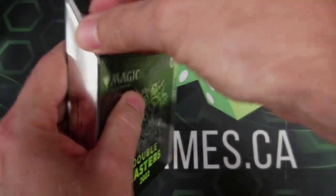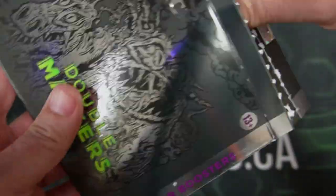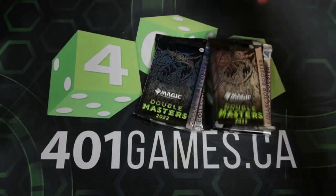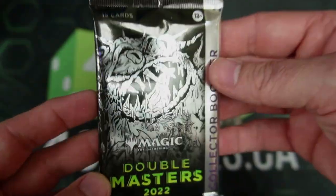Did I go the wrong way in the tab? I hear everyone does that. We're going to get into this action and see what shakes loose. It's a pack within a pack — I remember people telling me that. I've seen some openings. Look at that goodness. Shiny, shiny goodness. These open really easily.